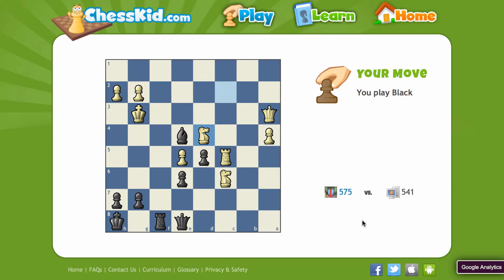So again, this looks like a similar situation in that there seems to be a mating net, right? Like the rook is cutting off the king, and so he's trapped in this little box. So I'm thinking my bishop's involved to an extent, my rook's involved, my queen's not involved in this little mating net, so I think the answer must be to bring the queen in.